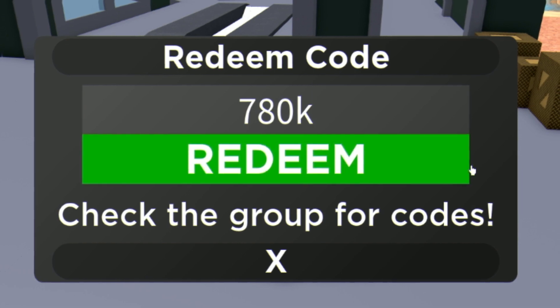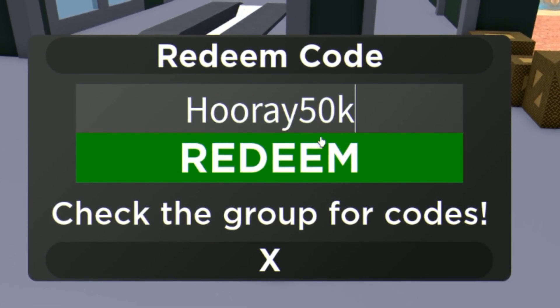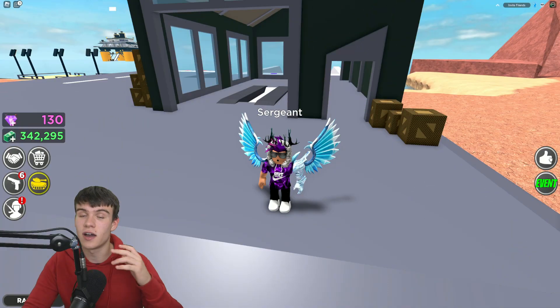Then we have the code '780k' — and for our final code today we have the code 'hooray50k', as you can see on screen. Click redeem and there we go — that's all the codes for today inside Military Tycoon.